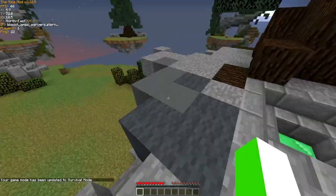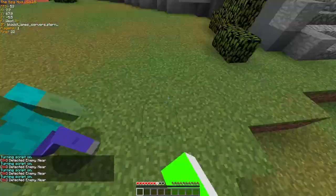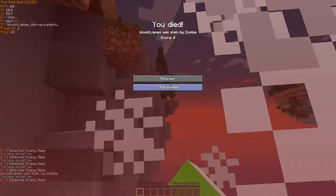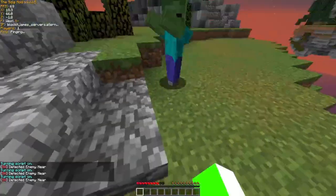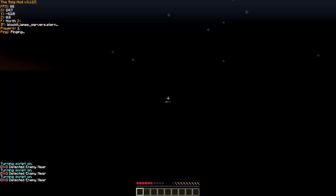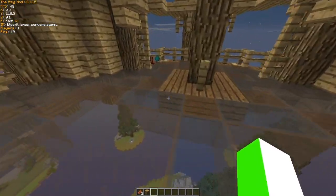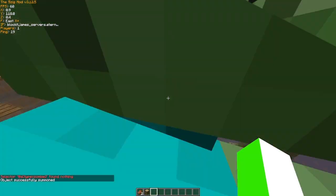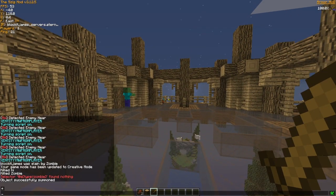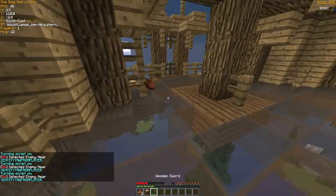So if we go into survival mode real quick, then hopefully the zombie will go after me when I walk down here. It seems to keep getting confused. Oh my god — he's trying to style on it! Did you see that? That was crazy. Okay, so a quick update — I have now implemented PvP, so I guess we'll see how this goes. We're just going to summon our zombie here. Then we're going to get a wooden sword. And then we'll go into survival. Yeah, look — it killed it! It killed it! No way, bro. No way.